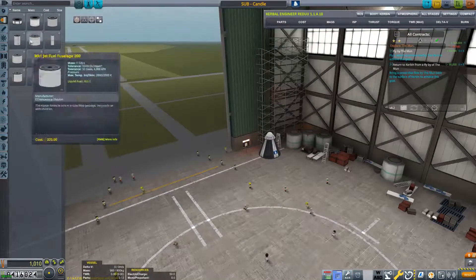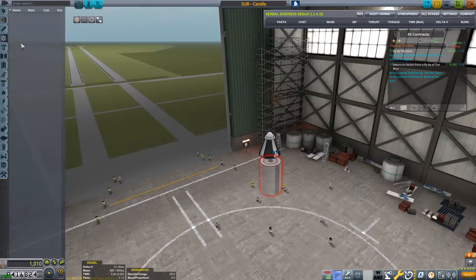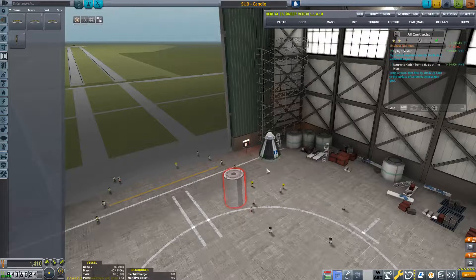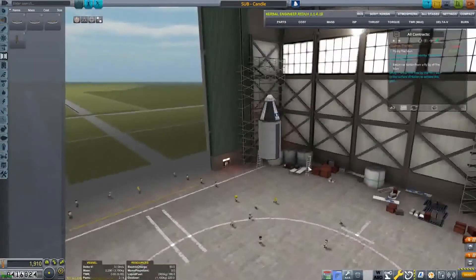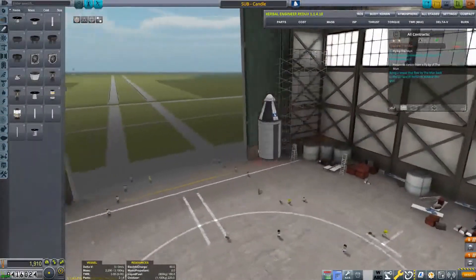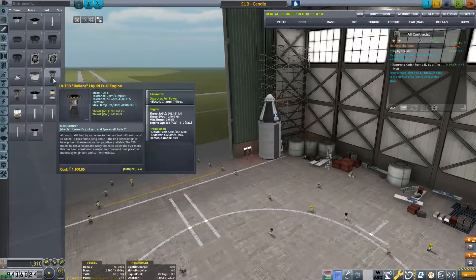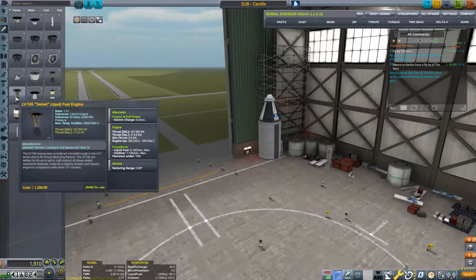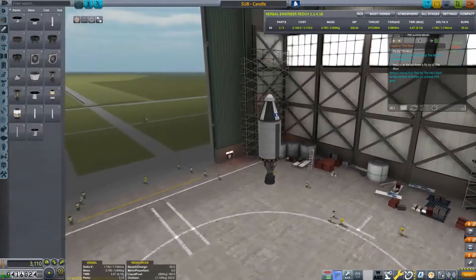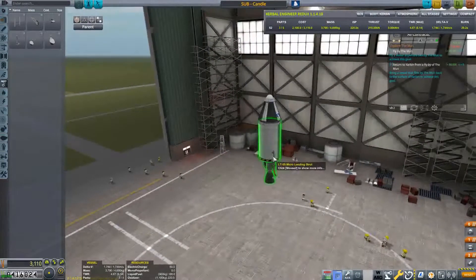Okay, we have the rocket fuselage. Do we have any decouplers? We do, beautiful. So one of these with an engine under it should be able to land on the moon. The Reliant liquid fuel engine has an ISP of 310 seconds. The Swivel has 320 seconds ISP in vacuum, so we'll use that one. We'll need some legs — do we have some legs?